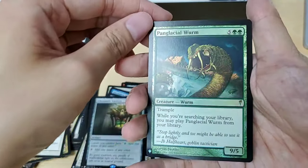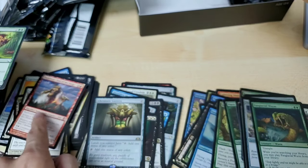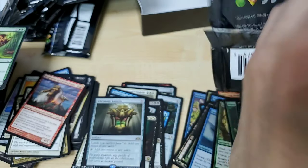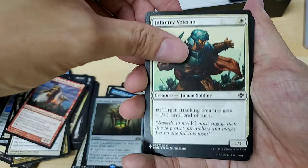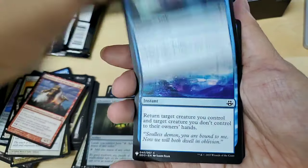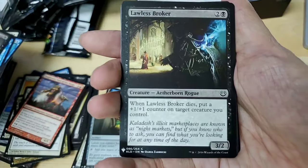Chromatic Lantern — and the Wurm. I think this one was a really nice card. Visual Crabs, Peel in Reality, Gloom, Lawless Broker.